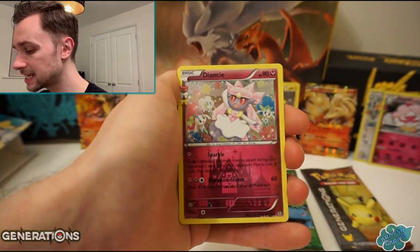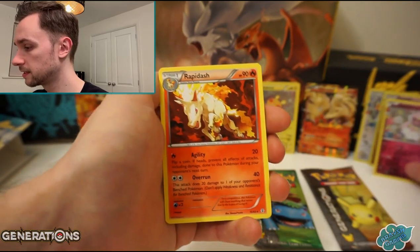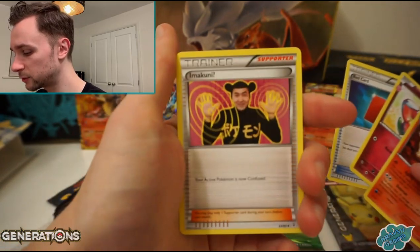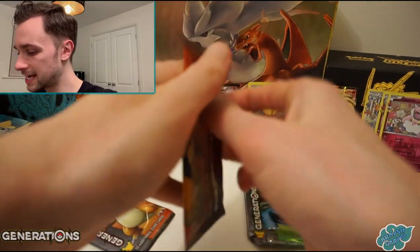And then a Diancie with a Radiant Collection holo, then a Rapidash. Nothing there. And we have our three cards including Imakuni, who I think everyone really loves - he's so crazy.